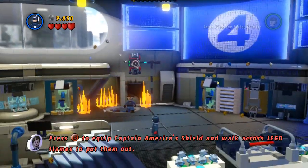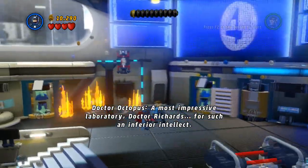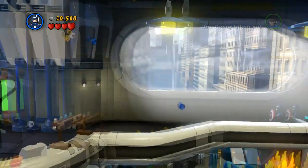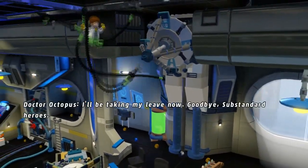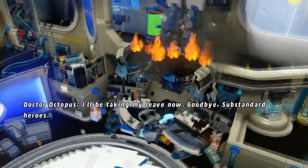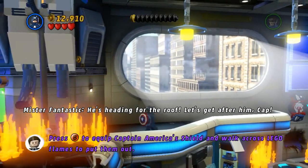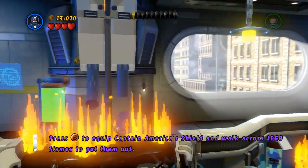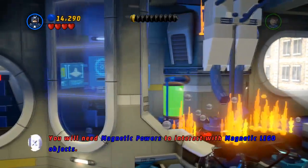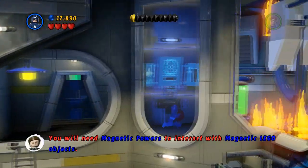There's a shield over there, I don't know why that's in here. I want to equip his shield somehow. There he is — probably there was shield. He's heading for the roof, let's get after him, Captain. We can walk across flames — this is Captain America, of course. Magnetic powers, ooh! Wonder who that's for.